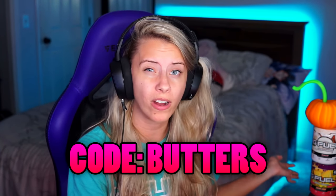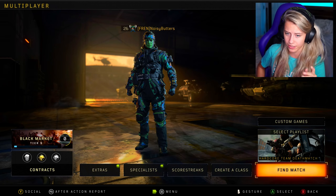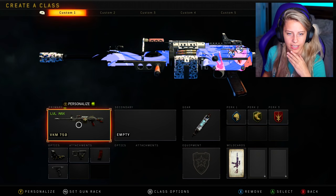Also before we hop in, I actually had a mix between coconut and battle juice G-Fuel today — it's the piña colada flavor, it's really good. Coconut's not on sale anymore though, so I don't want to get y'all's hopes up or anything, but G-Fuel — cold butters only if you want to, you don't have to. But yes, VKM — let's go ahead and check out the class.